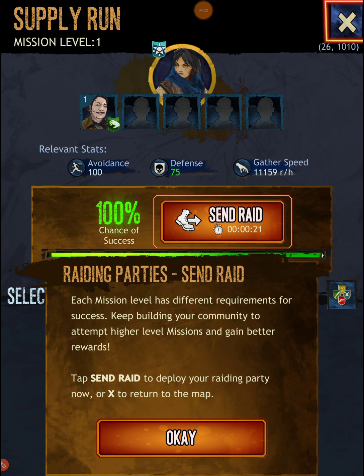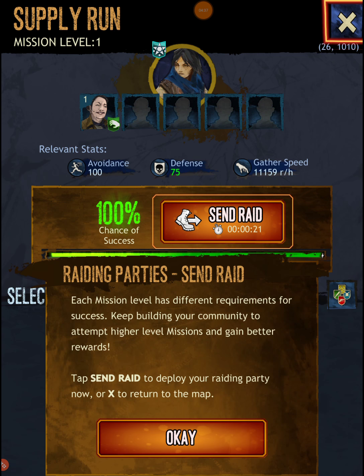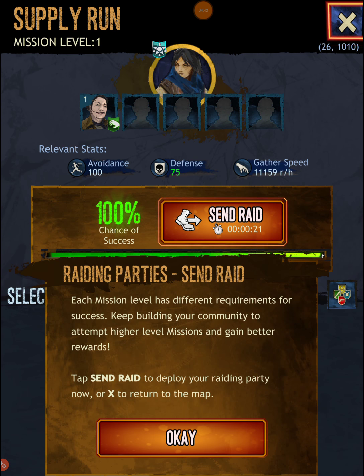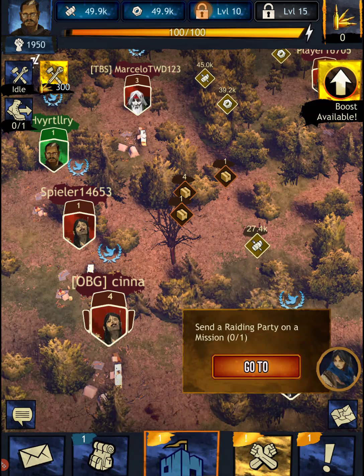There's a 100% chance of success. Each mission level will have different requirements for success — keep building your community to attempt higher level missions and gain better rewards. Tap 'Send Raid' to deploy your raiding party. It's gonna be about 20 seconds — let's go, send raid!